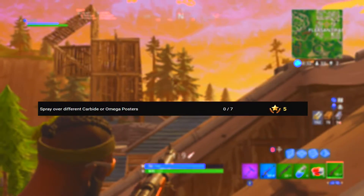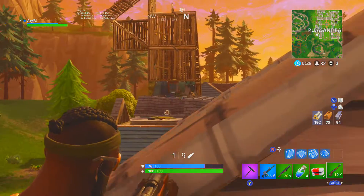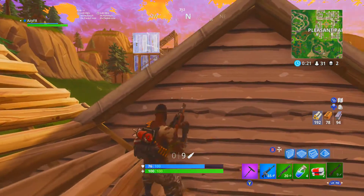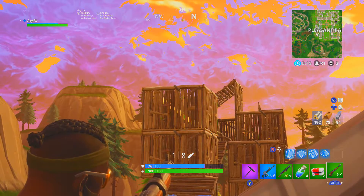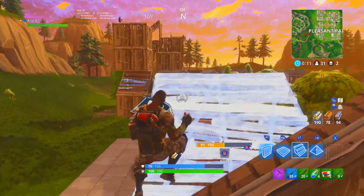The next challenge is spray over different Carbide or Omega skin posters. I've actually seen a few of these spotted around. If you guys want to see a video where I show you where all seven spots are, let me know because I'll definitely be down to do that. I'll give you one for free right now — there's one in Tomato Town. Check down in the description; I might have a video on this as well by the time you guys are watching it.